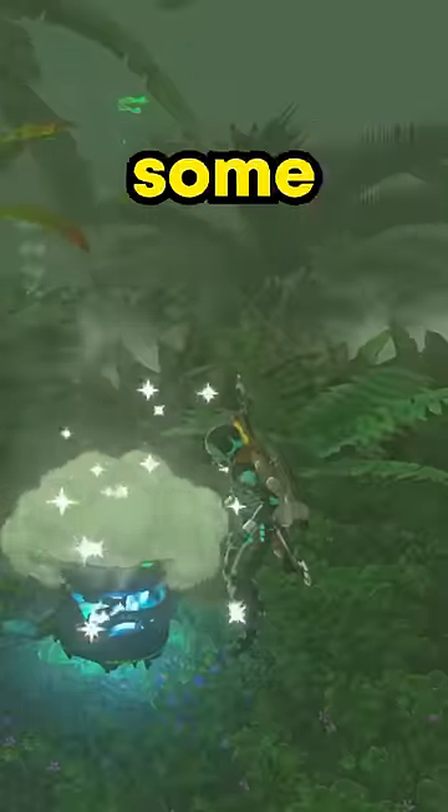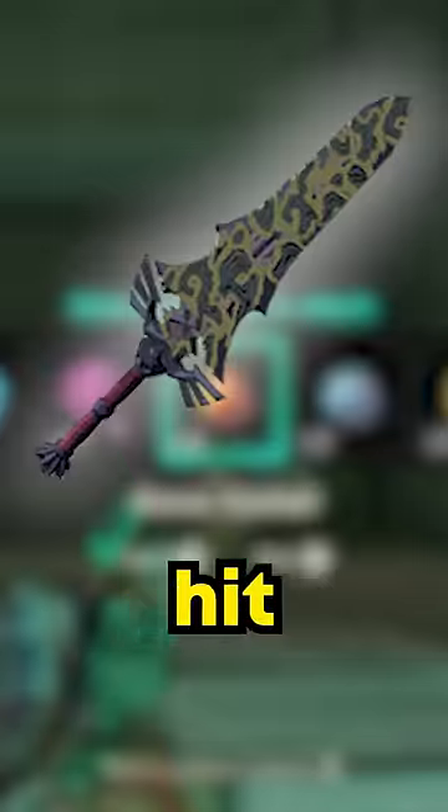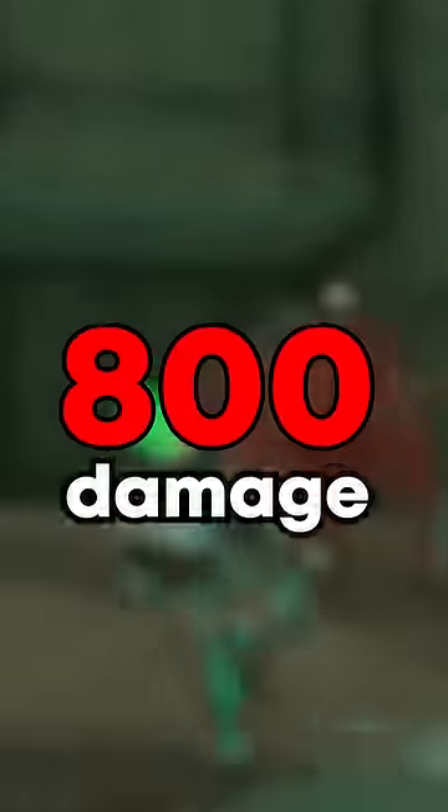And if you cook up an attack meal with some bananas, that's going to multiply the damage by another 1.5, making it 400 damage per hit. And when you're on the final hit of the weapon before it breaks, it deals times 2 more, making it 800 damage per hit.